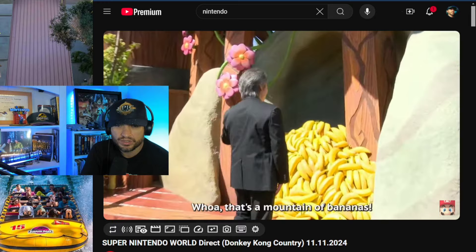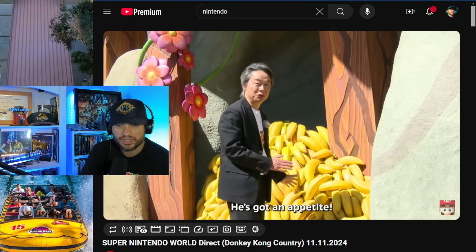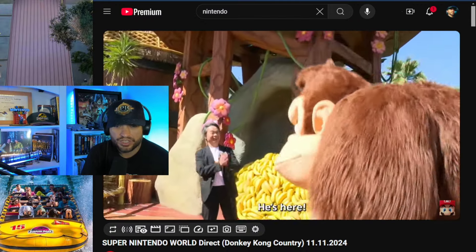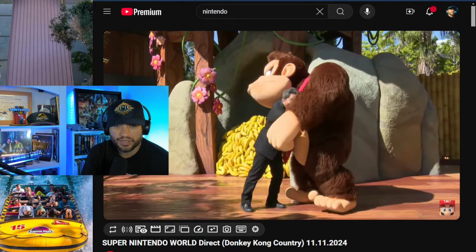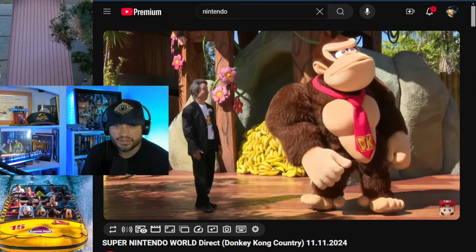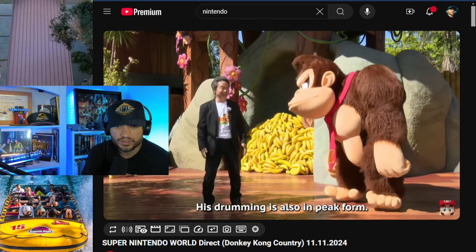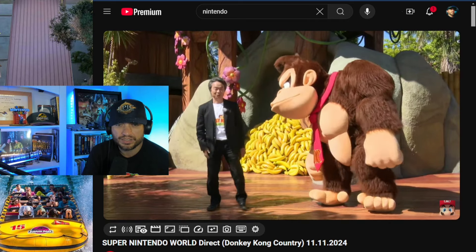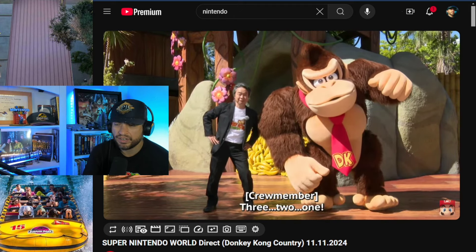It's Donkey Kong's house, and this is the moment when I saw it and thought, wow, they really went all out here. We have Mario, Luigi, Peach, and Toad at the regular Super Nintendo World, and now Donkey Kong here. We'll probably get Diddy Kong later on. It's impressive how they're pulling off the character suit — there's probably some automated stuff in there as well.